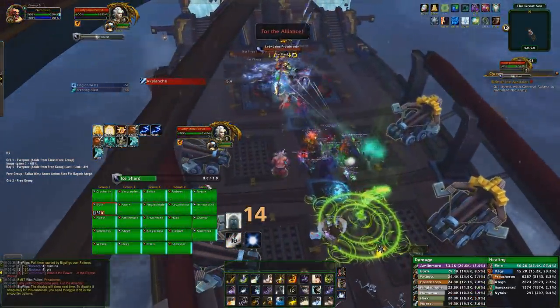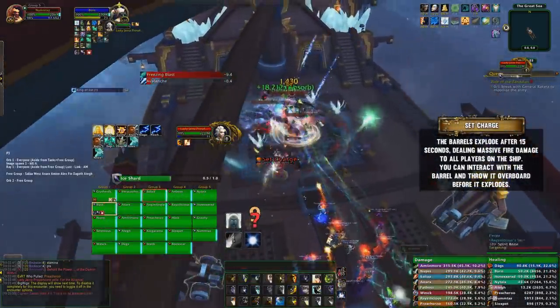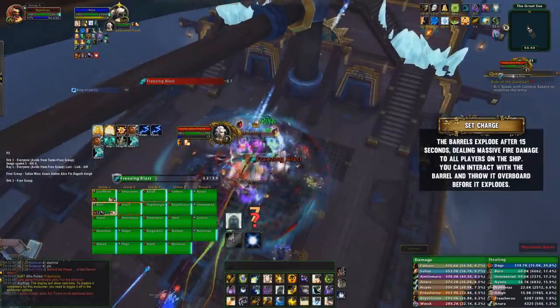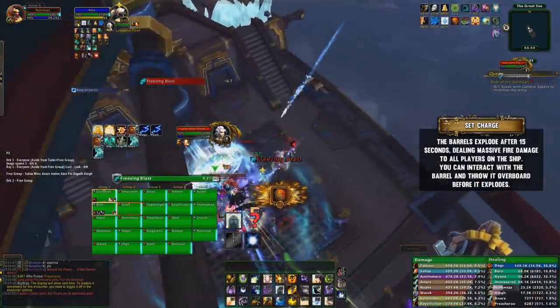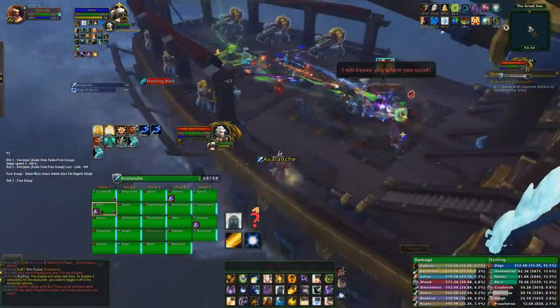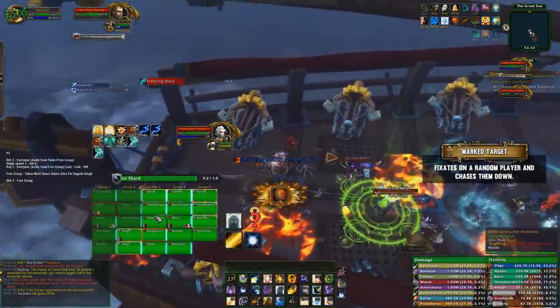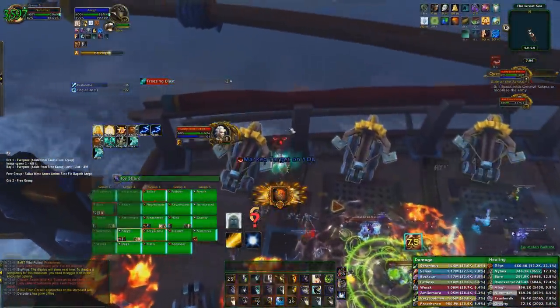The start of the fight takes place on a ship, with Jaina and a couple of marine adds. The marine adds will place down charges that will explode after so long, dealing damage to everyone on the entire ship. You can pick up the charges and throw them overboard using your extra action button. They'll fixate random players and melee hit them, but all forms of CC work, and providing that DPS swap to them quickly as they spawn throughout the phase, you should be able to kill them well before they reach anyone.